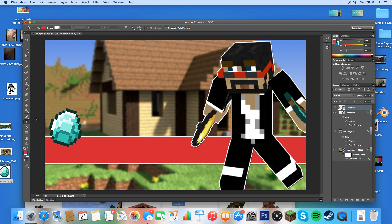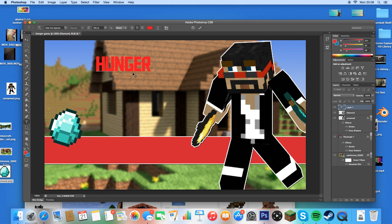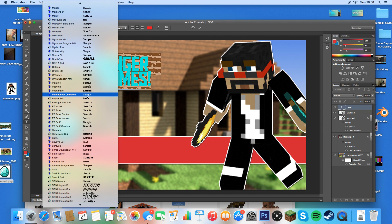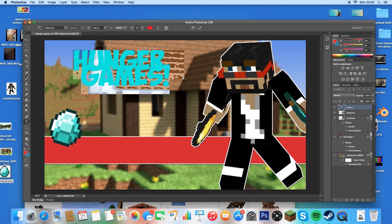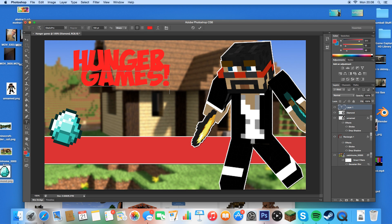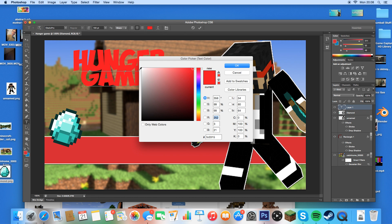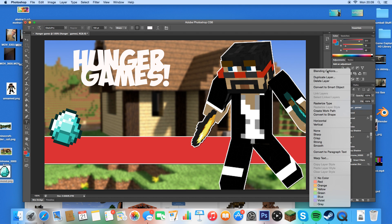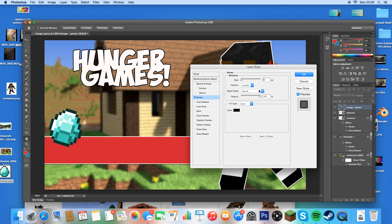Then go to the text tool. Today was a Hunger Games video so I'm going to add that text, highlight it, and select the font I want. Today I think I'll use Obelix Pro, and make it white. Then Control-click on the layer, Blending Options, Stroke — I'm going to have a black stroke for today.